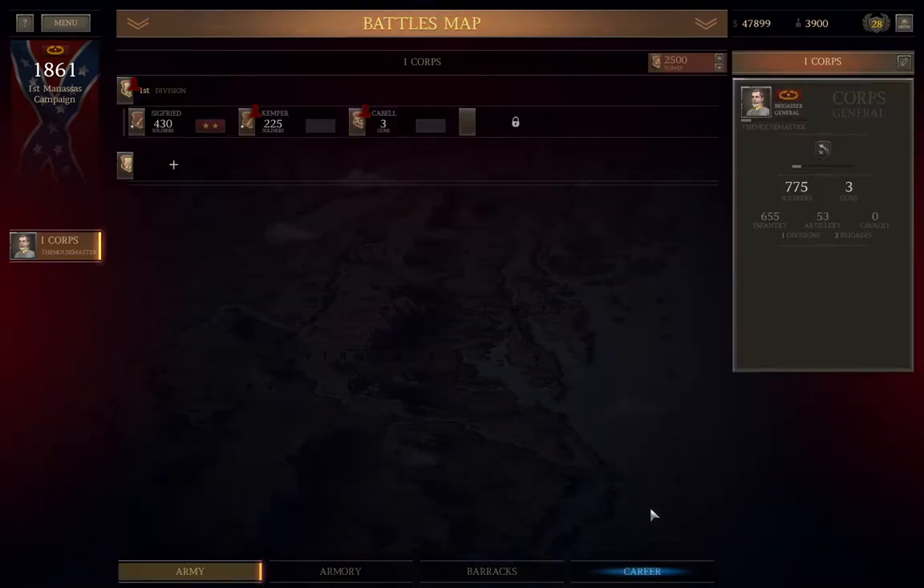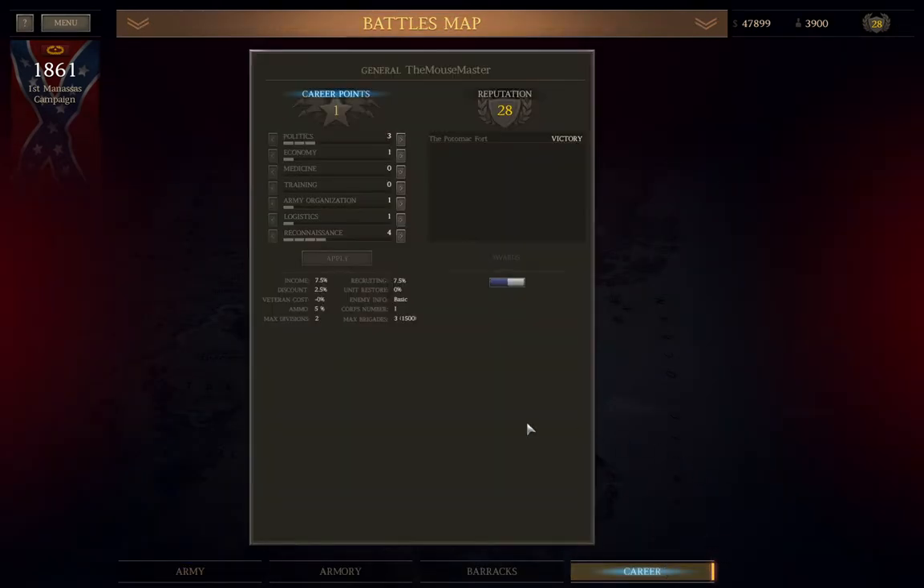Back to the army screen. Let's begin with the career tab. There are 7 skills you can choose to improve as your player character gains experience through battles. If you want to see what bonus you'd get for each additional point in your own game, you can always hover the mouse over the add point button.